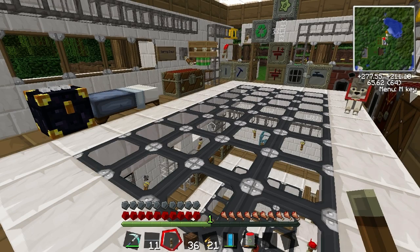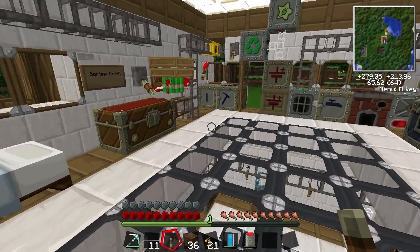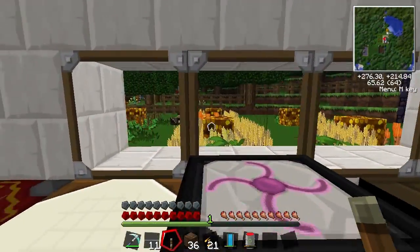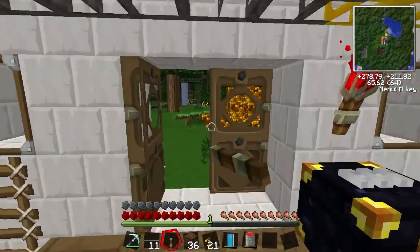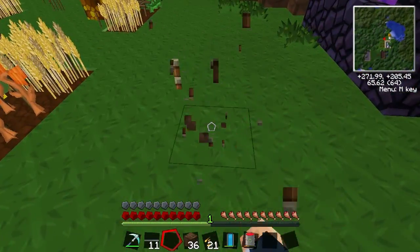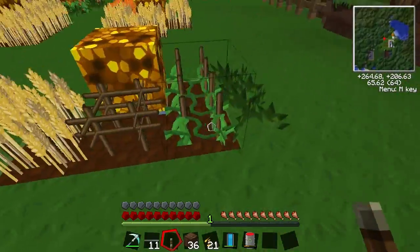Hello guys, welcome back to Techit. So today I'm going to show you how to make a Cogmatron. This allows you to have all your plants and stuff be re-weeded, fertilised and all that good stuff all by itself.